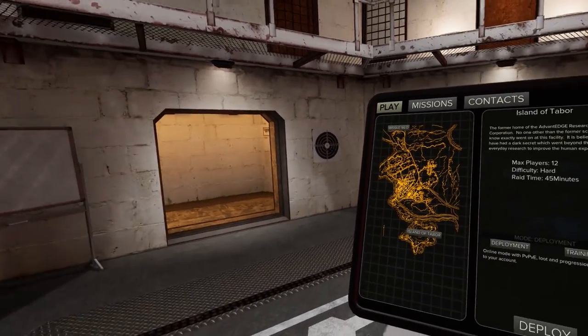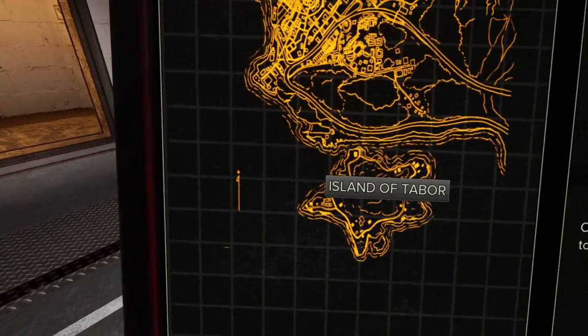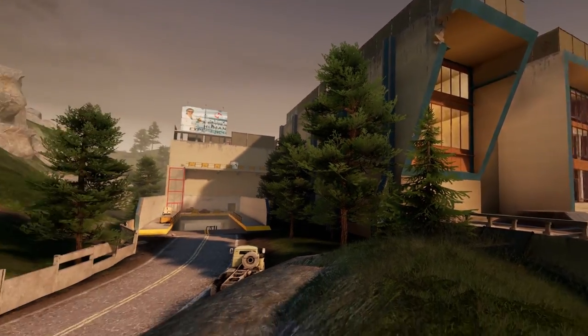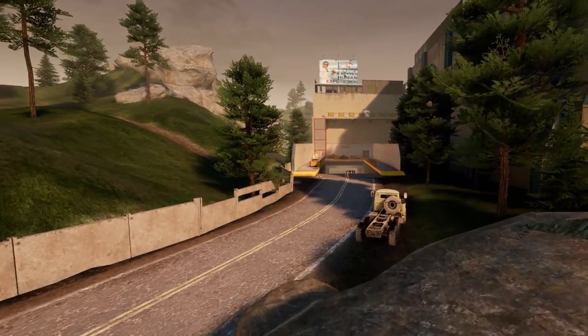If you've got the orange keycard right now, there's only one place to use it, and that's on the island. The door to use the keycard is down in the parking garage of the Labs building.